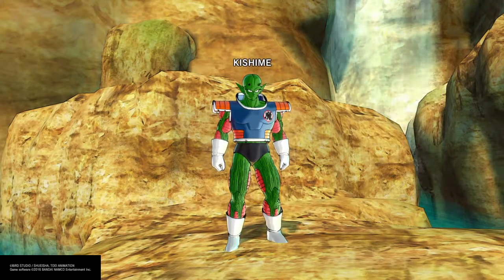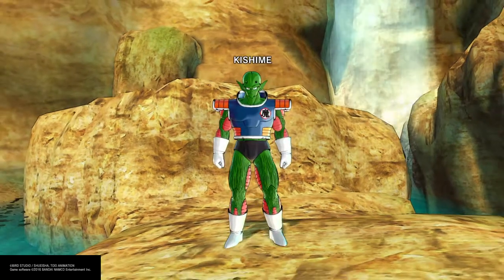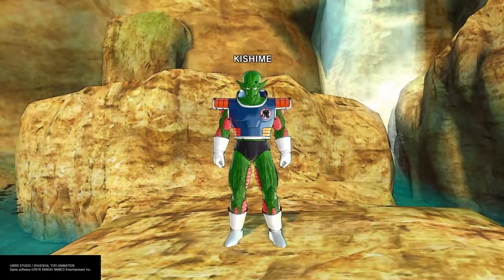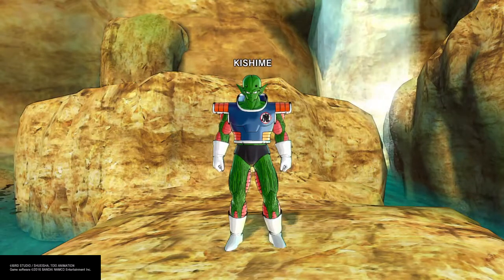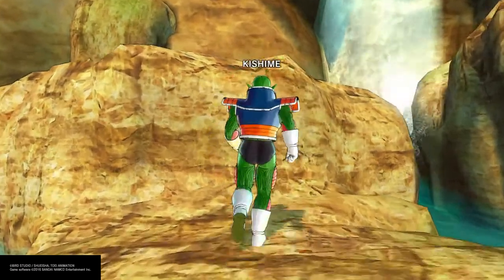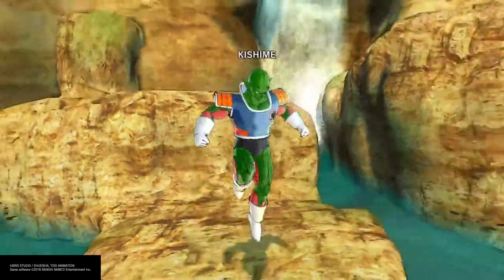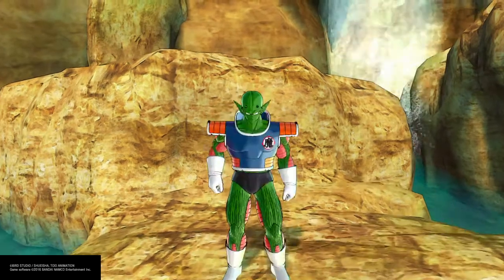What's up everybody, custom game here, back at it again with another great build. Today we're gonna have Kishime — he's from World's Strongest, one of my favorite DBZ movies of all time. I was watching it the other day and I really mess with the Ocean dub. When I was like 10 or 13 watching it, I liked the Ocean dub. I saw this electricity guy and I was like holy crap, I have to use him. Goku broke him down pretty easily but he was the one that uses the electric whips.